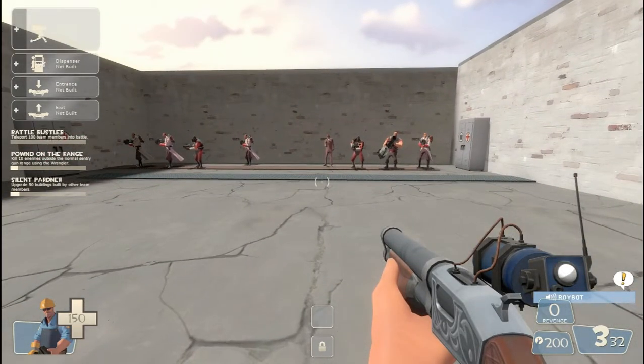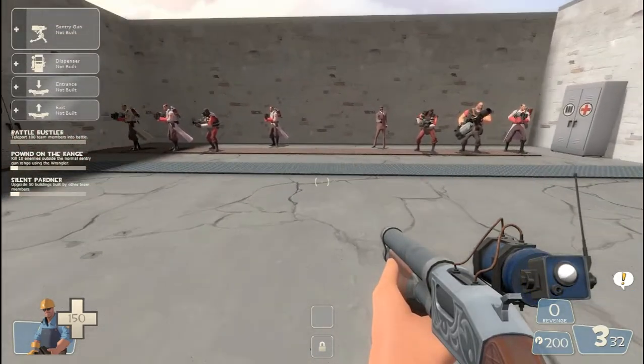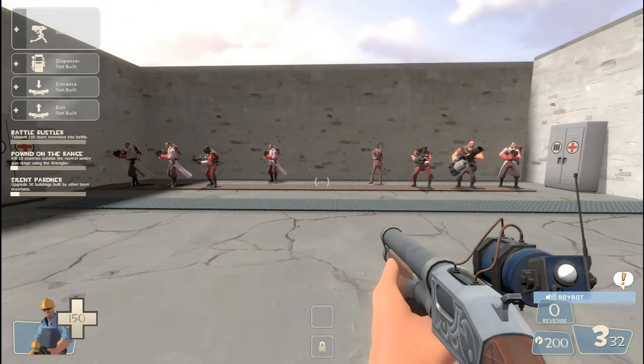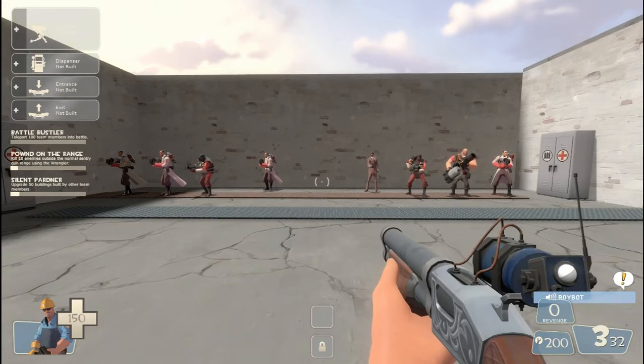Basically, it only has three shots and it'll never get random criticals, but what it does is it stores crits based on how many kills your sentry gun got. So, regardless of what sentry gun you use, if it gets killed, you'll see that revenge meter on the bottom right above the ammo area — it says zero revenge. That goes up after your sentry gun is killed, and it goes up by two points for each person your sentry gun kills.